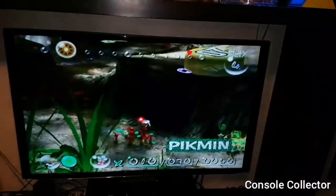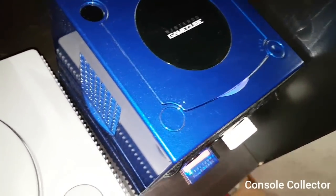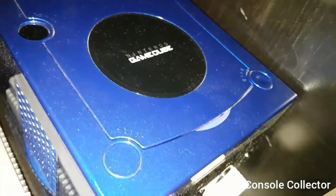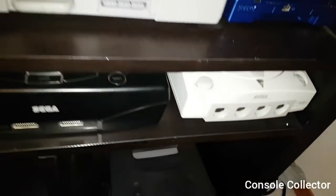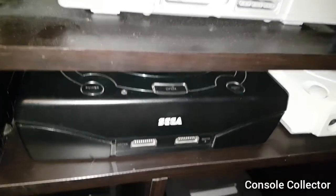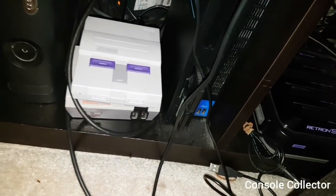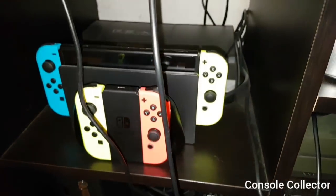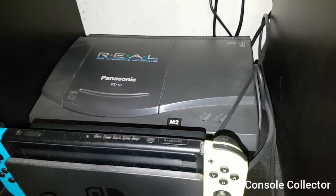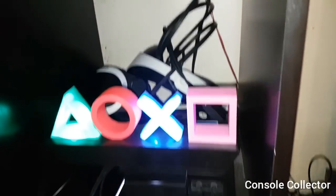Moving here to my main gaming station — this is my HD TV running Pikmin right now. Pikmin is playing on my custom Ice Blue GameCube — the Blue Metallic, Blue LED, my custom memory card and Game Boy Player. Besides that we've got the PS1, the N64, there's my Dreamcast, my Sega Saturn, my PS3, my Atari 7800, then the original Wii, the Retron 5, my modded NES and SNES Classic Editions, Fat PS2, 360, my Nintendo Switch, the Top Loader, Panasonic 3DO, and here we have my PS4 with a really cool PlayStation sign that lights up, with the PSVR on the back.